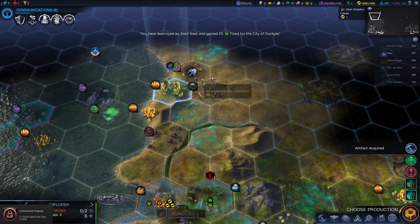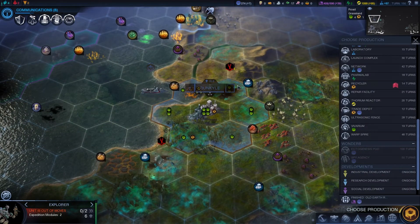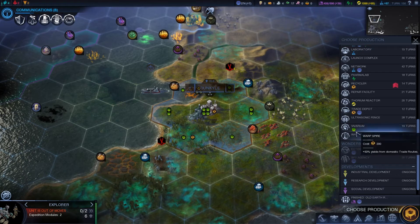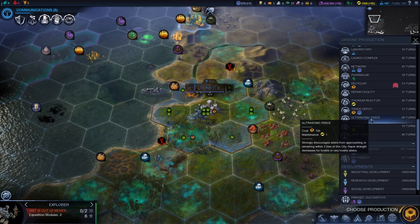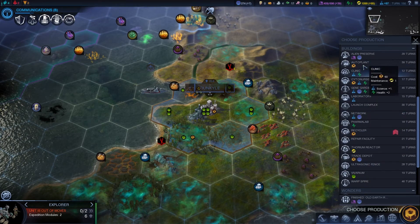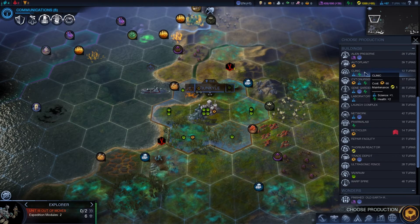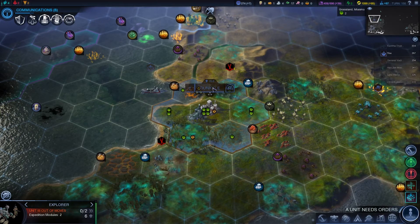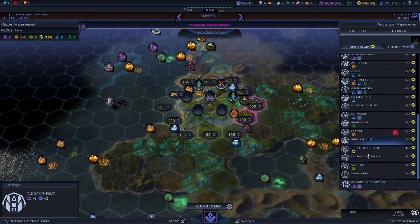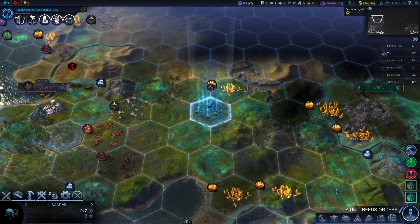We've got another artifact. Can we move on to that tile? Unfortunately not. Yeah, they hate me now - they are proper hostile. Really got to stop looting alien nests for a while. You have finished whatever it was you were working on. I think getting an ultrasonic fence here isn't a bad idea, although I'm going to go and buy one. We do need to build an alien preserve - 29 turns is quite long. Let's go ahead and purchase with good old-fashioned money an ultrasonic fence, because the city's quite weak and I don't have any units up there.